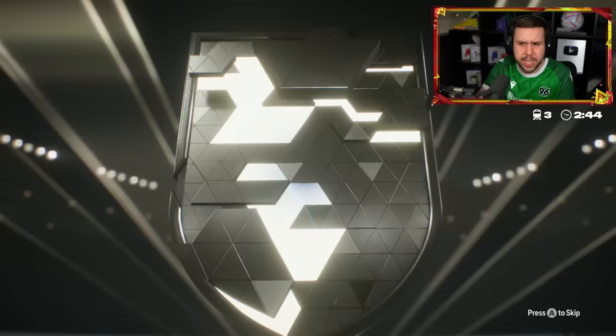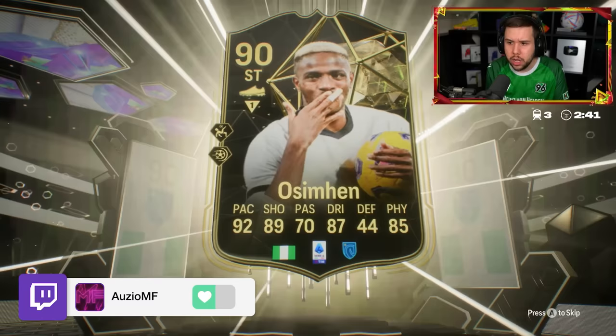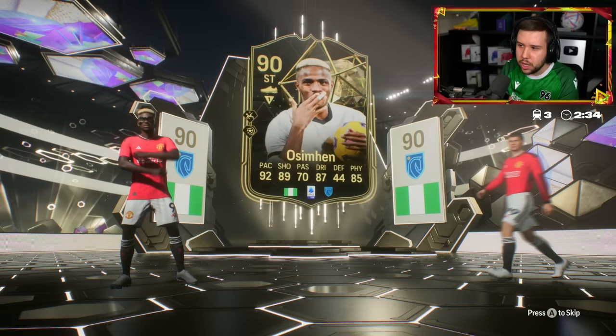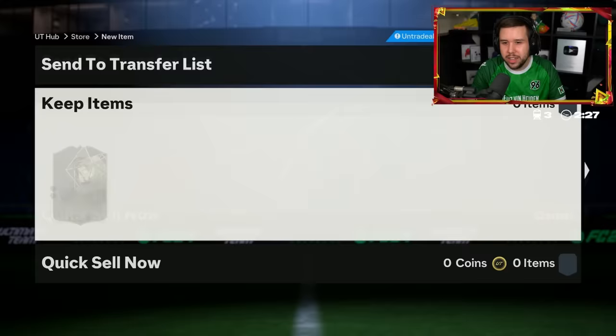We get an Inform Aussie Men. As the first walkout, a Future Star icon — and the icon is good old Gerrard. I think I already got him. I'm pretty sure I already have him on the main account. And yeah, we do.